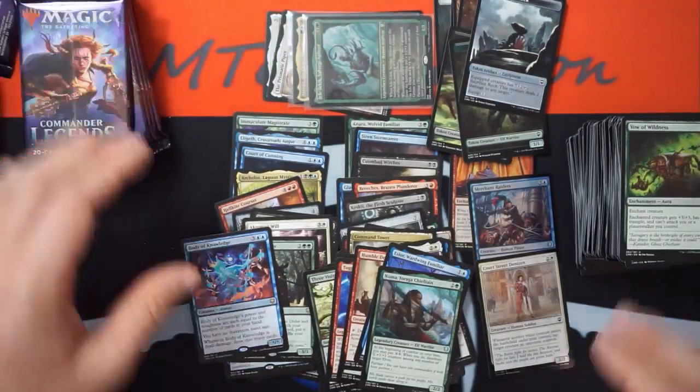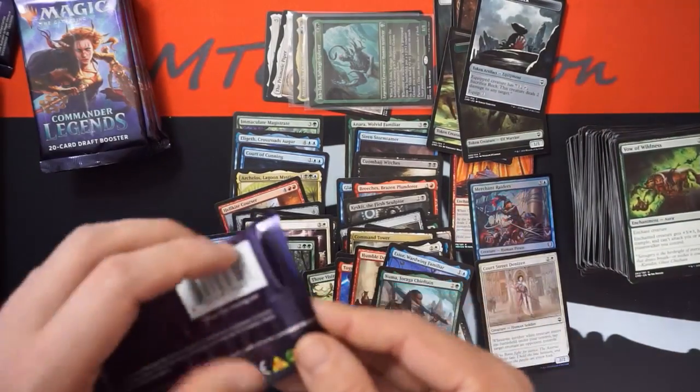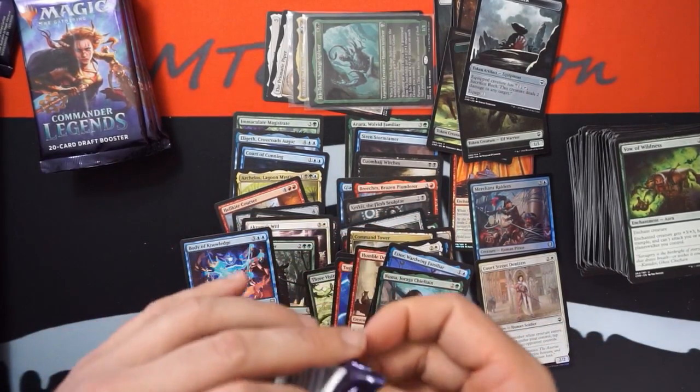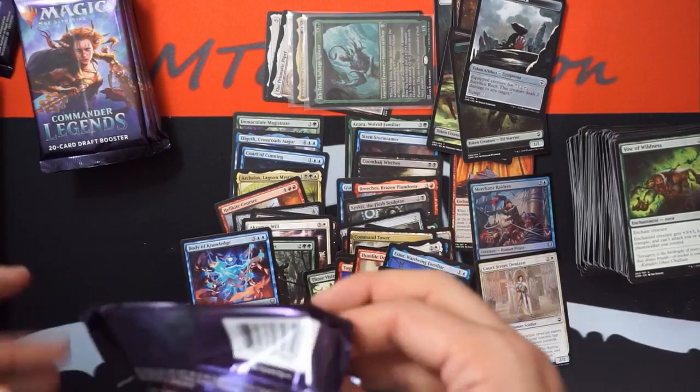It seems like the going rate for etched foils is two per box so far. You guys got unlucky — maybe it's supposed to be like four. You still got packs to go.